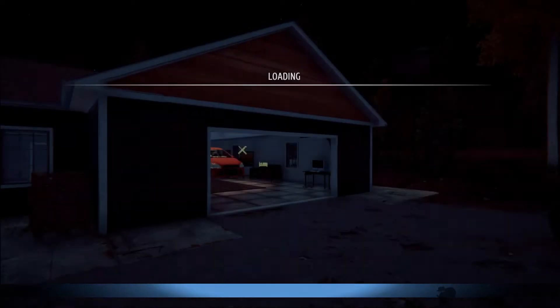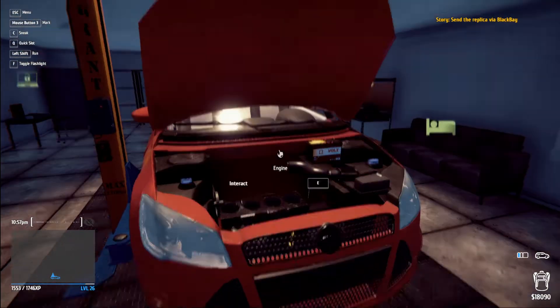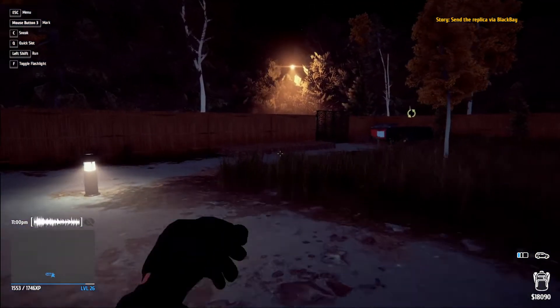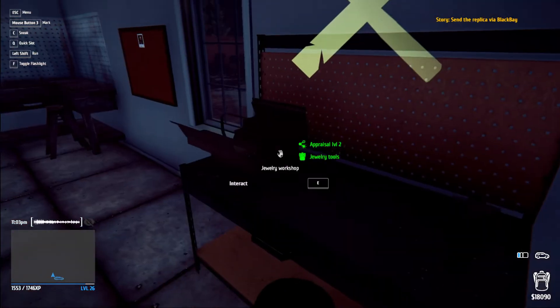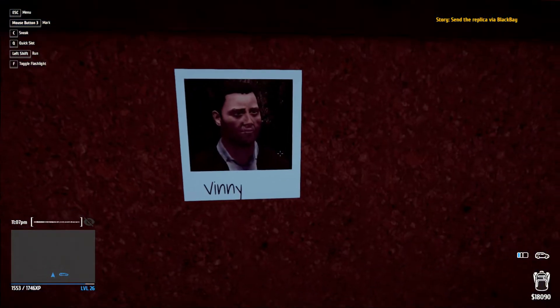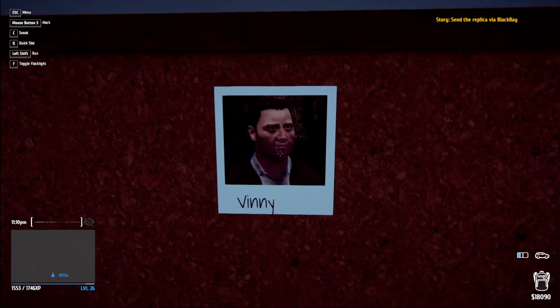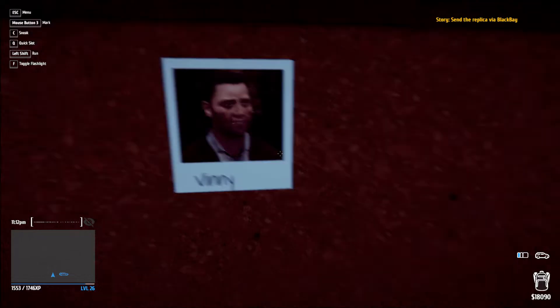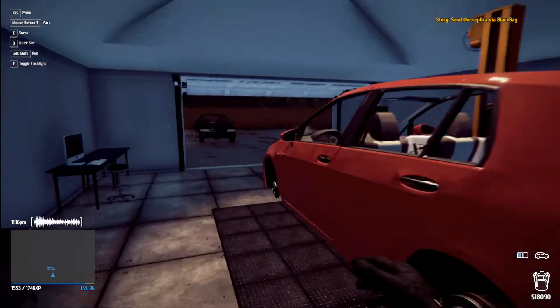The hideout has a garage, so I can still access stuff there — it kind of totally replaces the first setup, like a better version. Oh what's this — Vinny! Hey, finally putting a name to a face. Got the old lip scar, classic — should have guessed it. Now I need to send it via Black Bay. I forgot what I was doing already.